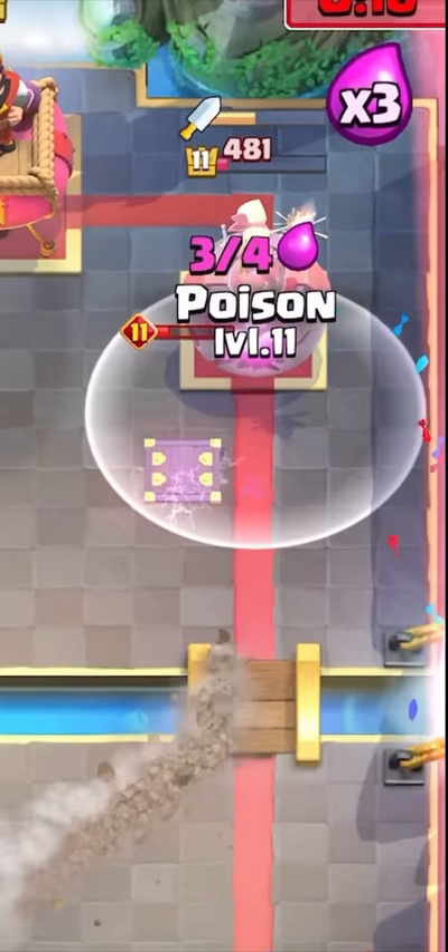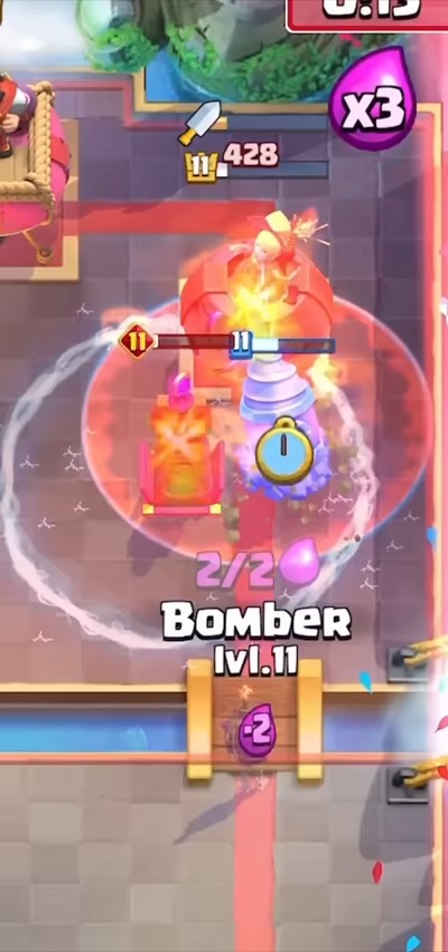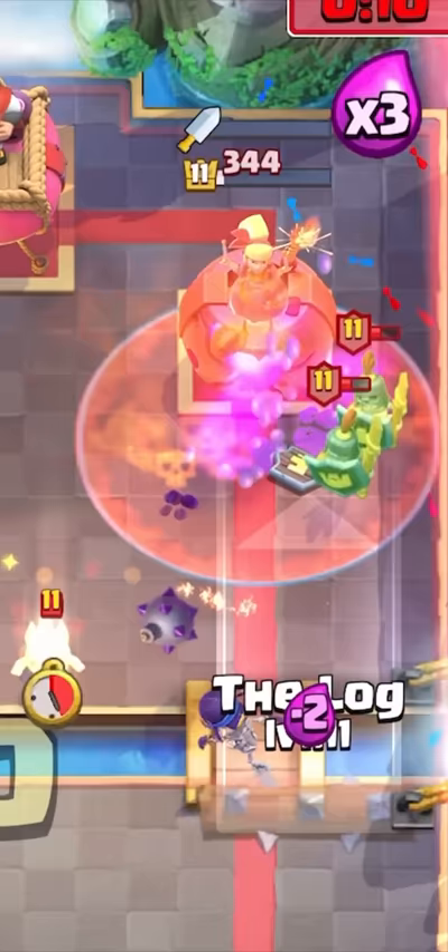I'm gonna go for the poison and then evil bomber the bridge — this should be good game. Even if this doesn't take the tower, it might with the guards. Come on guards, hit it!